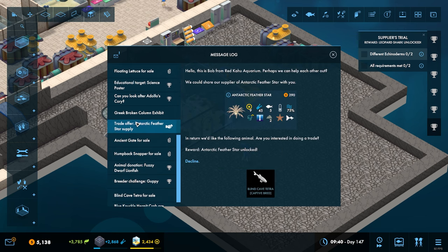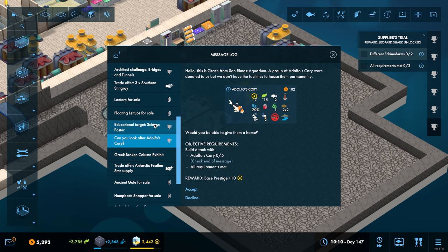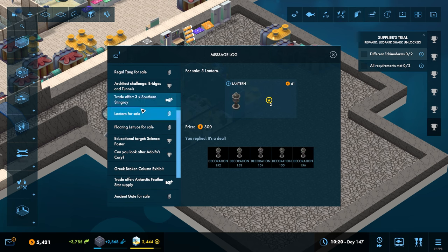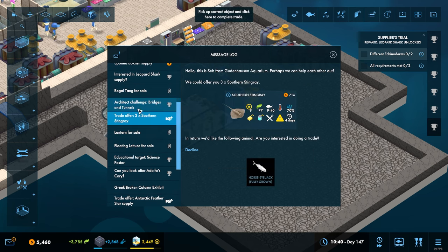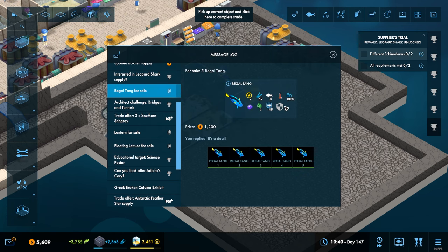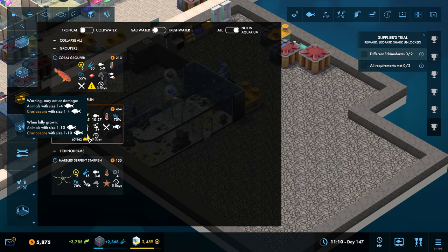We can throw them in there. Oh, we've got Adolf's Cory - I forgot about him, what a throwback to about episode three that is. I've got all these things that I've bought but not used. There you go, the regal tangs - these were the ones I was going to put in because they're heavily armored.